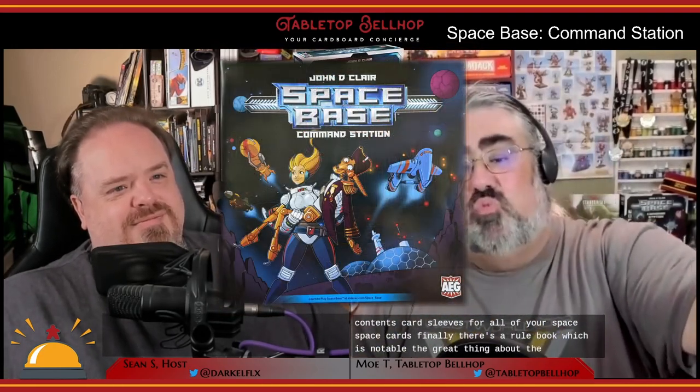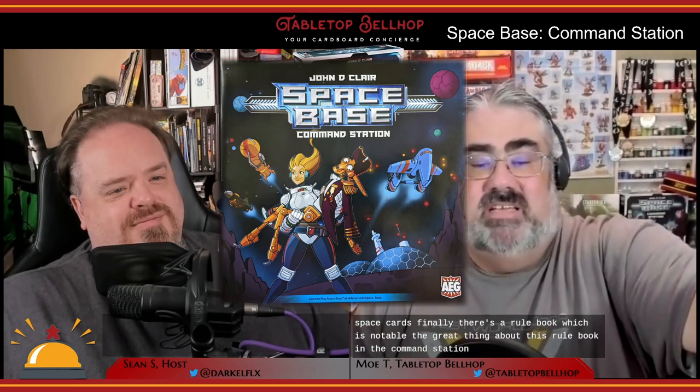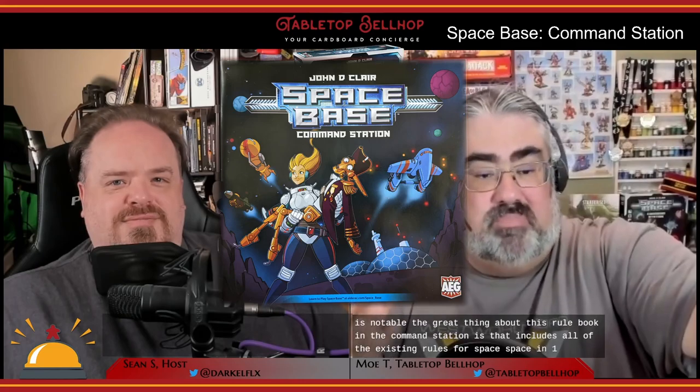Card sleeves for all of your Spacebase cards. Finally, there's a rulebook, which is notable. The great thing about this rulebook in the Command Station is that it includes all of the existing rules for Spacebase in one place — you get the base rules as well as the rules for Shy Pluto integrated together into one book. To take a look at all this stuff, check out our Spacebase Command Station unboxing video on YouTube.